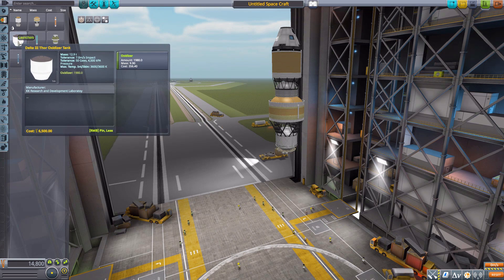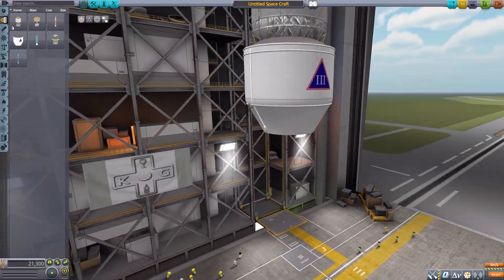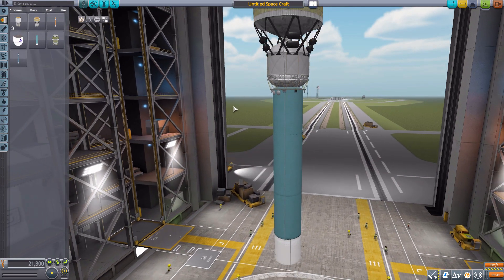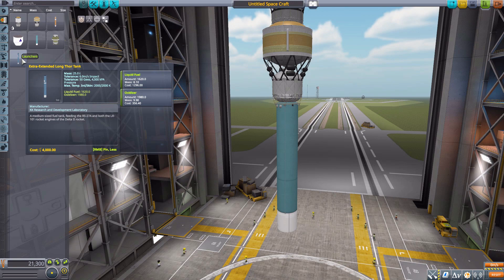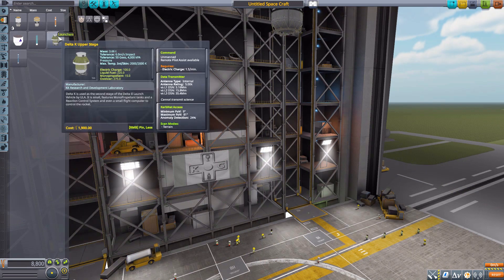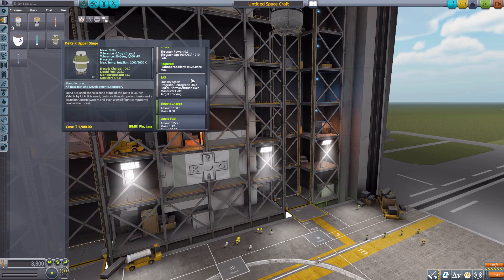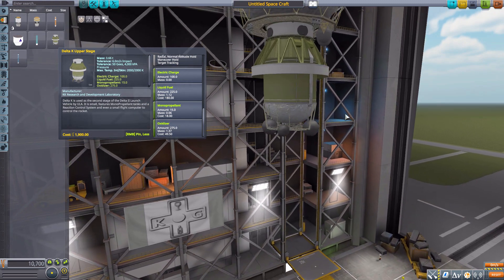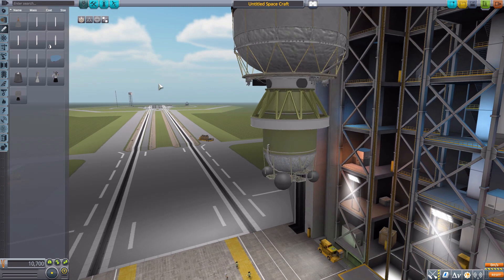We then have the Delta 3 Thor oxidizer tank, which is purely an oxidizer tank holding quite a bit of oxidizer. After that is the Delta 3 Thor tank — a long thin tank holding liquid fuel — and a larger version holding both liquid fuel and oxidizer. Finally, the Delta K upper stage, once more an unmanned command pod with data transmitter, built-in RCS, SAS, electric charge, liquid fuel, monopropellant, and oxidizer — a pretty good looking and solid upper stage.